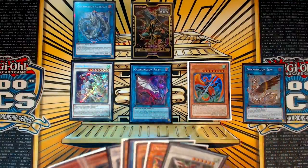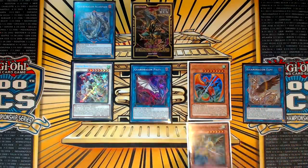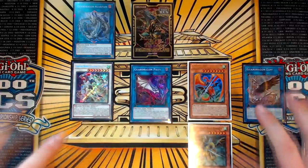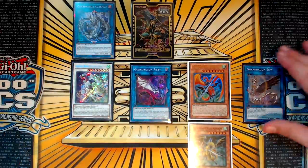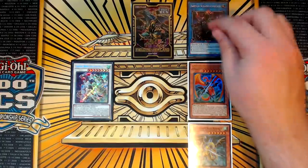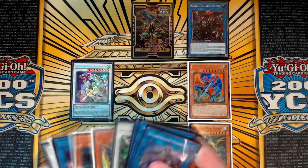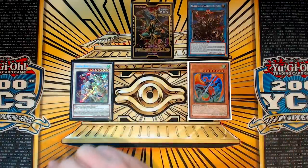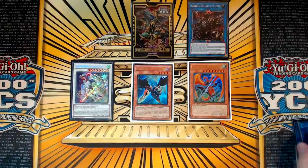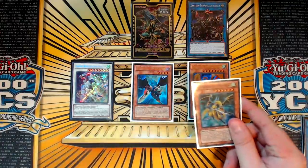From here, we're going to use Guard Dragon Pisty to bring back the Leviton from our graveyard. We're going to use Leviton this time to equip any dragon from our graveyard, and we're going to equip Dragoonity Arma Mistleton. So we're equipping the Mistleton to the Leviton. Now we need to remove all these Guard Dragons from our field because they're preventing us from going further. So you're going to link away the Pisty, the Elpy, and the Agra Pain into our Saryuja Skulldread, because we want to utilize these zones.